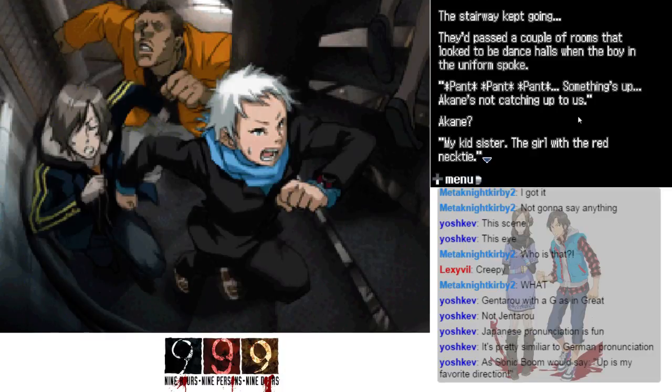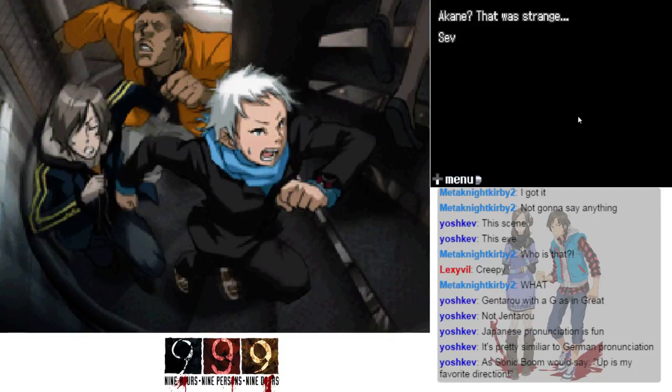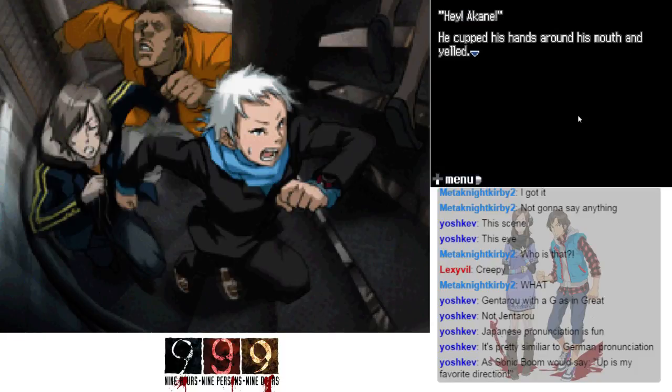They passed a couple of rooms that looked like dance halls when the boy in the uniform spoke: 'Something's up — Akane's not catching up to us. Akane — my kid sister, the girl with the red necktie.' You're supposed to be Snake — but you're supposed to be in Building A if she's in Q.